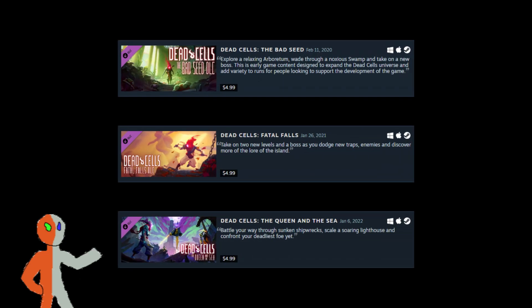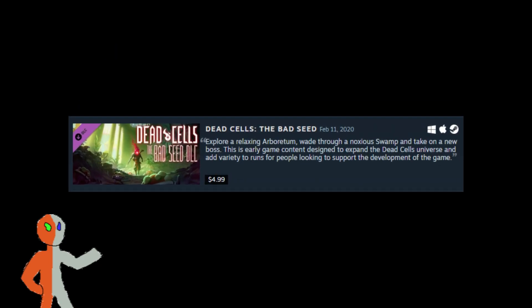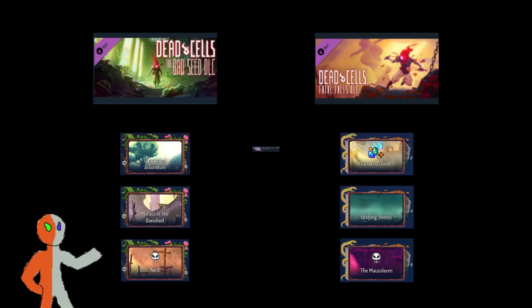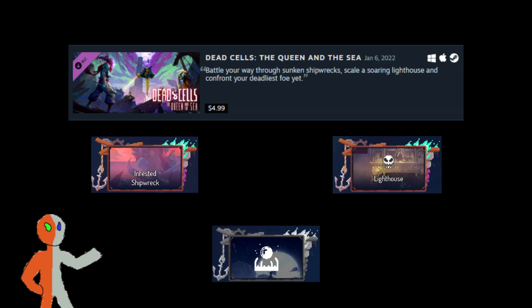Then there are three DLCs that focus on one section of the game specifically. There's the Bad Seed, which focuses on the early game; there's Fatal Falls, which is mid-game; and the Queen and the Sea, which is the end-game section. The Bad Seed and Fatal Falls each add two regular stages and one boss. The Queen and the Sea adds one regular stage and two boss fights.